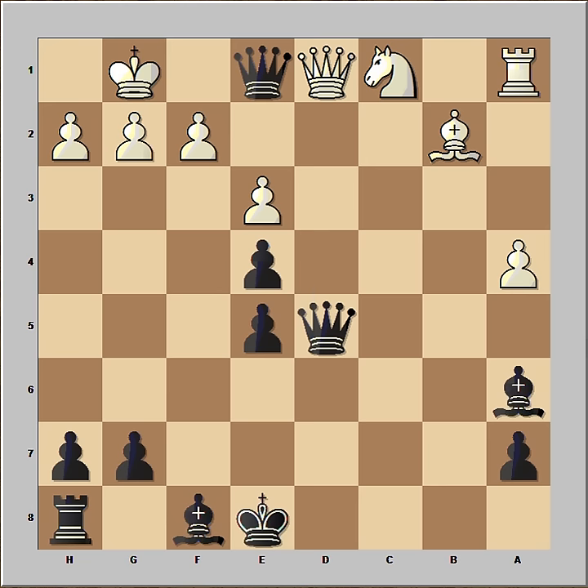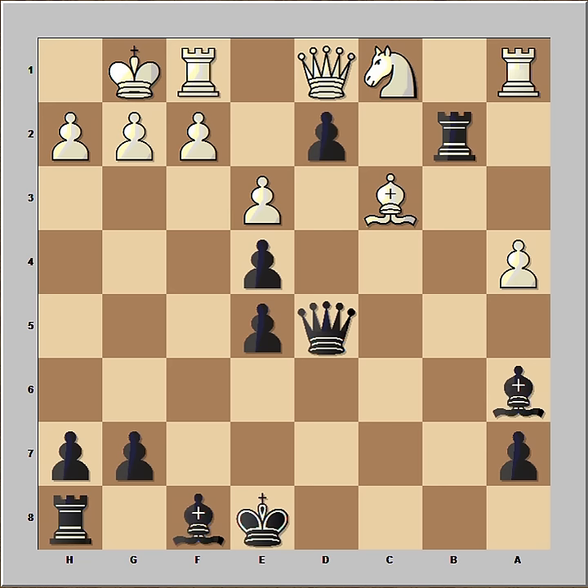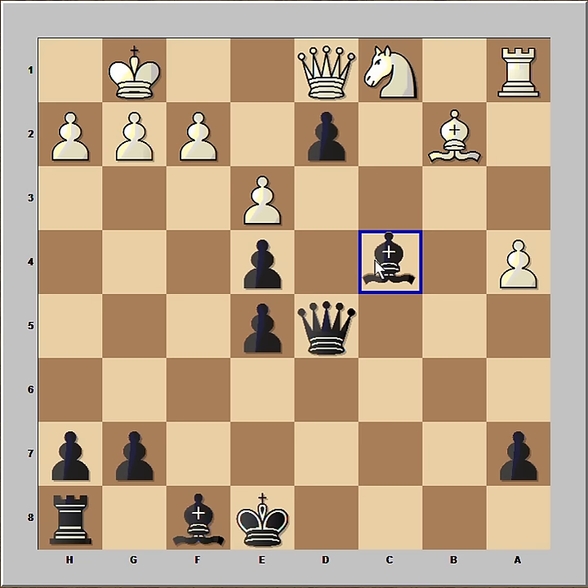Pawn takes rook — this is check. Queen takes and now bishop to b4, attacking queen. And if queen takes bishop, that is checkmate. So in the game after d2, rook to f1 was played. Kasparov captured the rook. Timman captured on b2. Bishop to c4. Now the queen is protected.